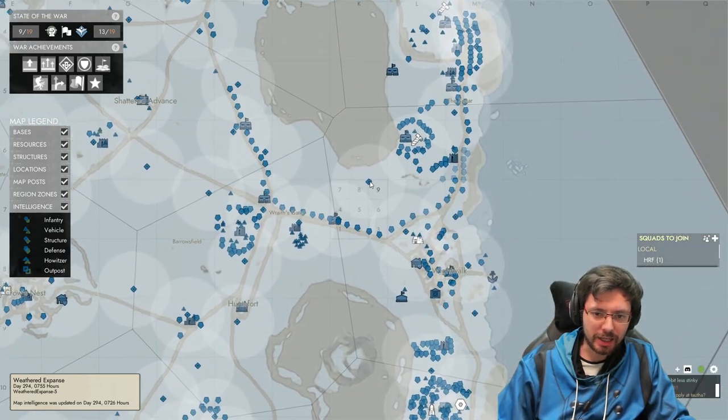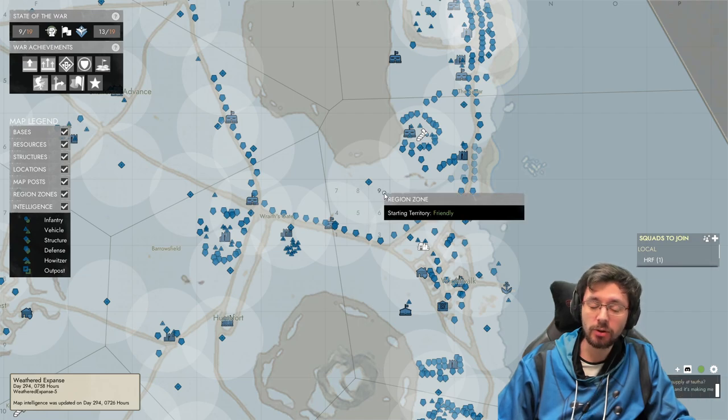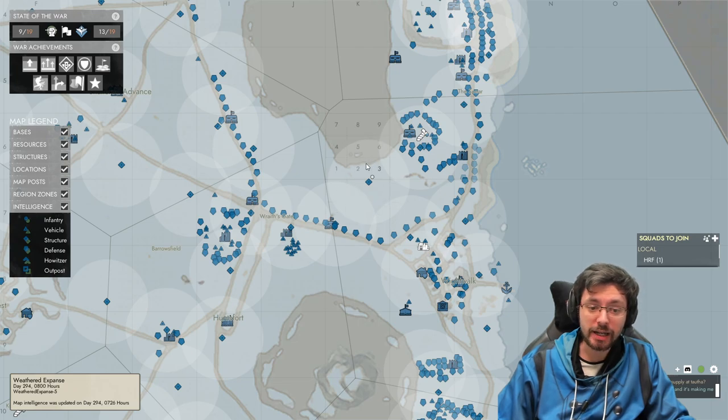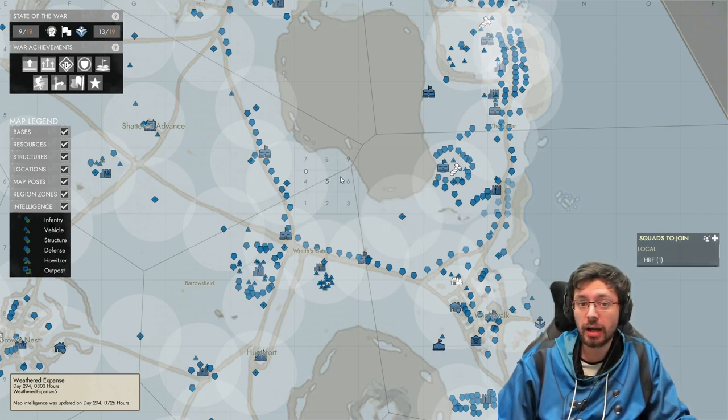There are also tower symbols with a white circumference around them. Anything that comes inside that radius — enemy vehicles, our vehicles, infantry — will ping on this radio. However, if you haven't got radio coverage, it will be a dark zone where you can't see anything. Enemies could be in that area and you wouldn't know because they're not within radio coverage.